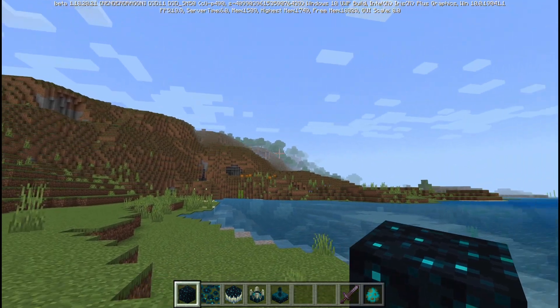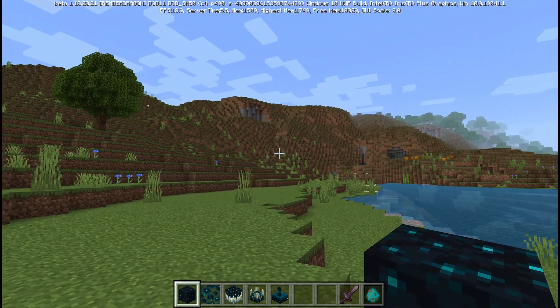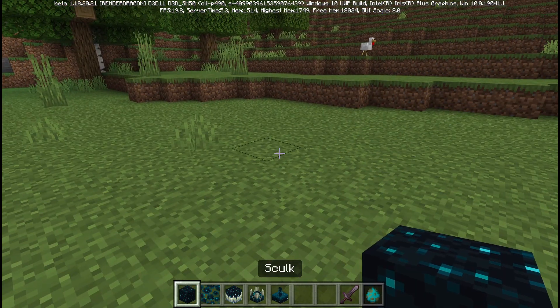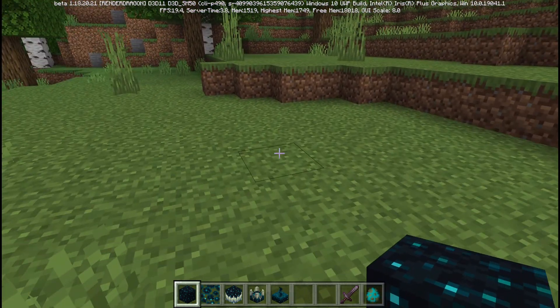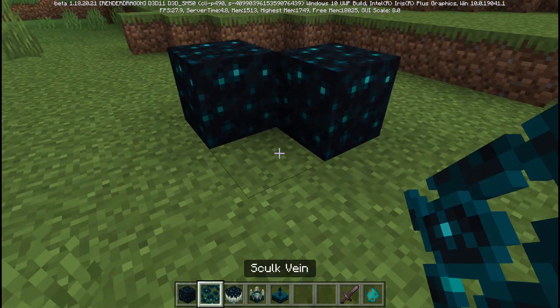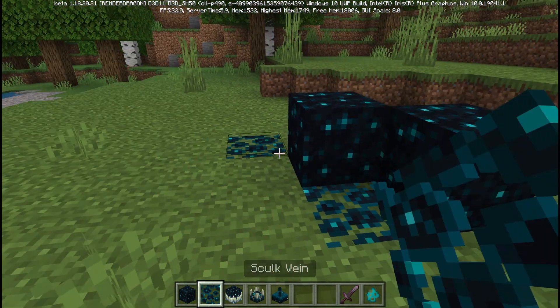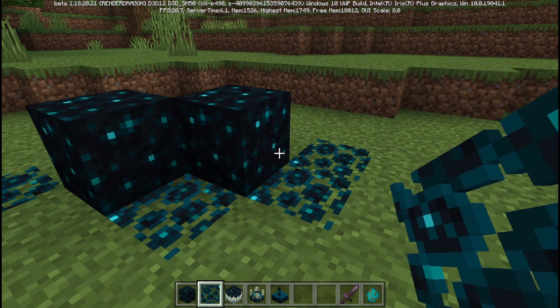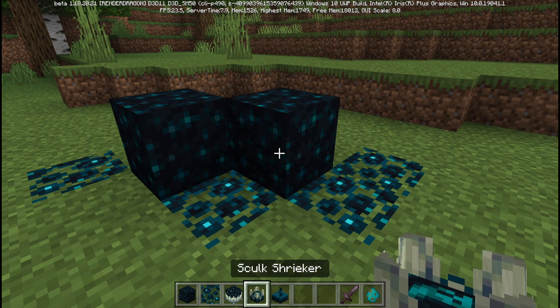This seems like a good spot to settle down by this nice mountain. We'll start with just the regular blocks — we have the skulk vein and skulk block here. These are kind of just decorative blocks; they don't have too much use yet, but the way they're formed is pretty interesting and it has something to do with the rest of the blocks in my inventory.